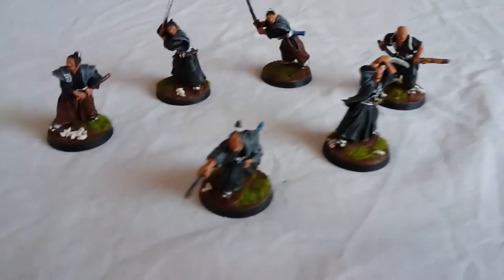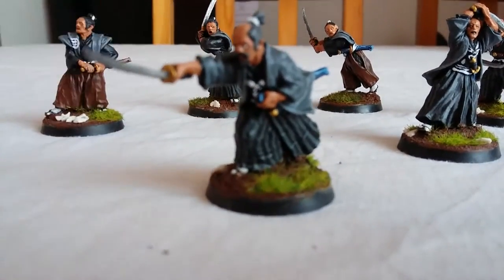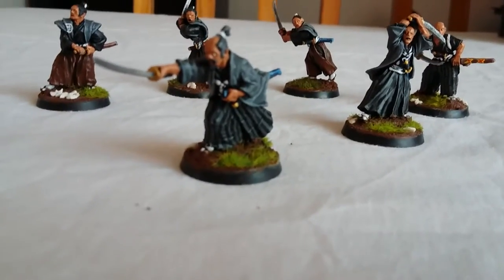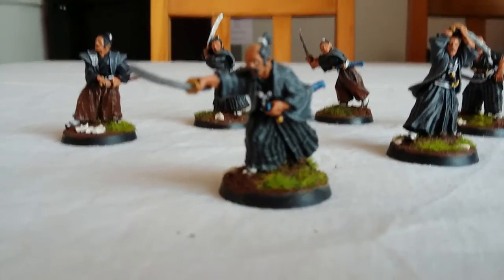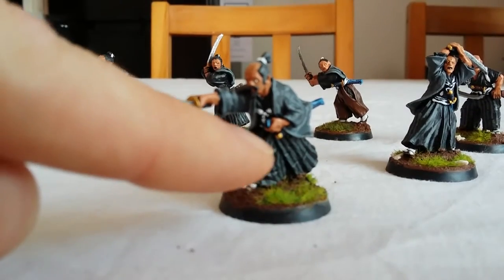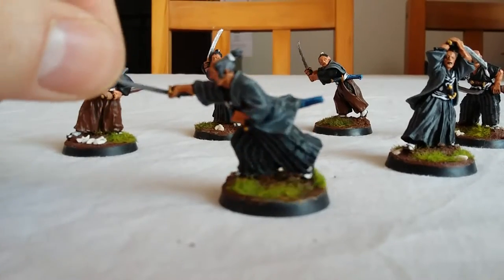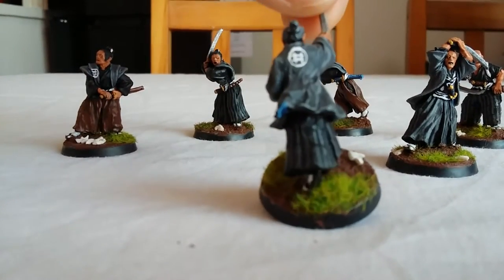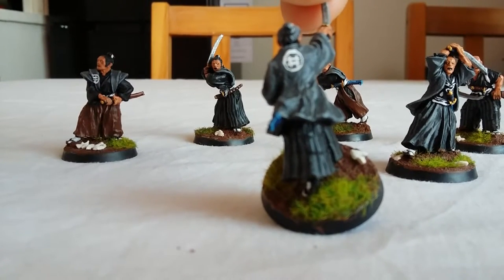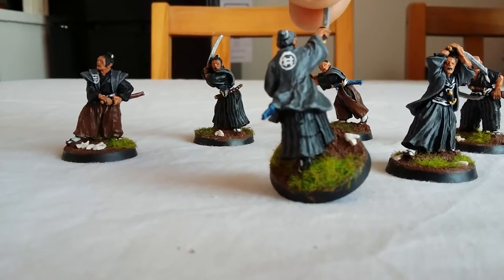This chap here is to be my sensei in gaming terms. I've tried to go for the colour design that we actually have in the club — the senseis wear a black and grey striped hakama, a grey top. You can have black or white. I've also tried to do the mon, which is the club motif, school motif, clan motif — that is the mon that we have in our club, and I managed to add it to a few of the models.